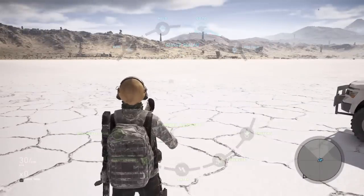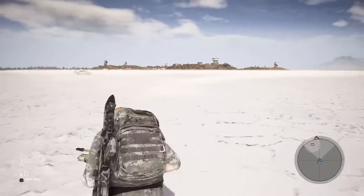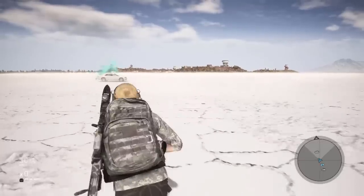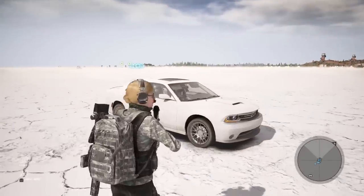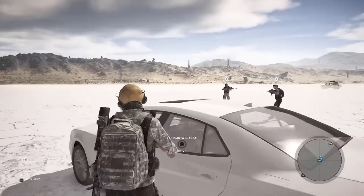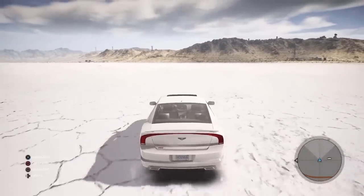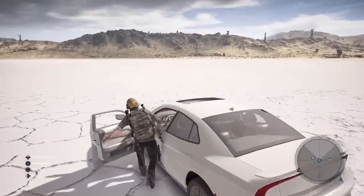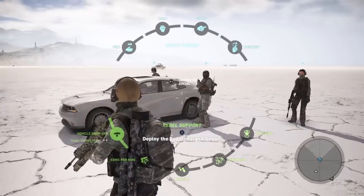Here is yet another vehicle from the new loot boxes with Update 15 — this is the supercharged sedan. It's the regular Santa Blanca car, like a Dodge Charger I'd guess. It's a cool-looking car, but from my experience these things are really slow. The extreme muscle car is like the slowest car in the game. Let's see if this is actually fast... nope, it's slow. You could use it to sneak into a Santa Blanca base though.